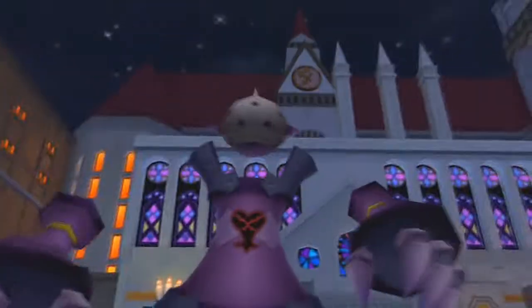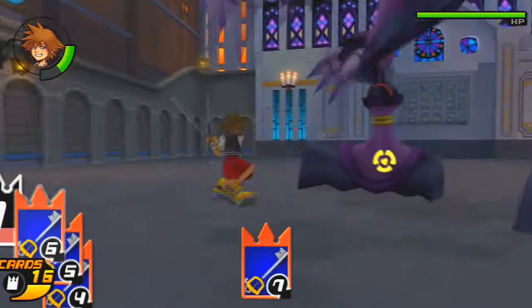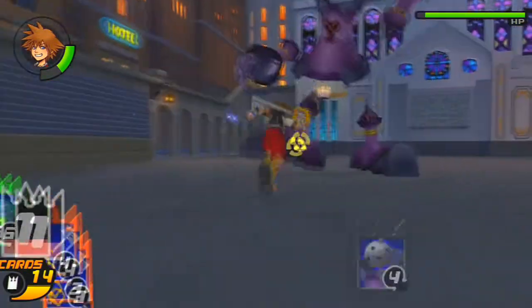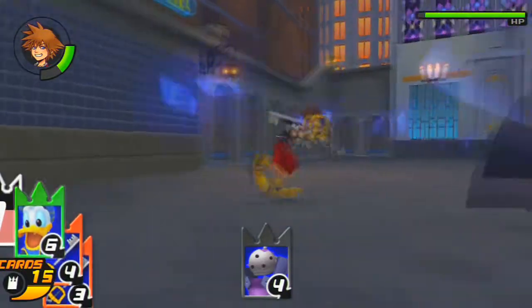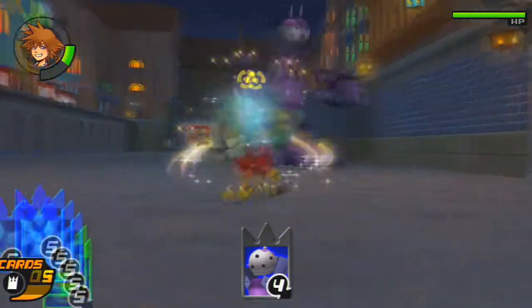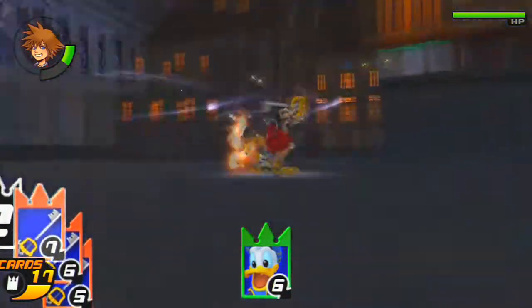We're gonna be dealing with Guard Armor as the very first episode of this series — no intro, no nothing. We're just gonna go straight to the boss fight. This is Guard Armor from Traverse Town. What's different about this game is that when you meet Sid, you're supposed to go to the bell. That's pretty interesting, that's pretty different — but whatever.